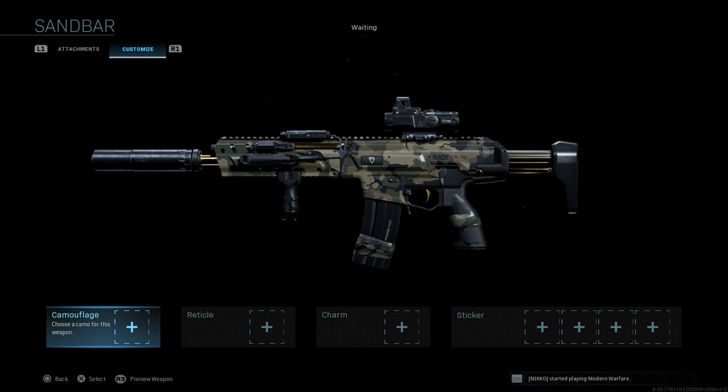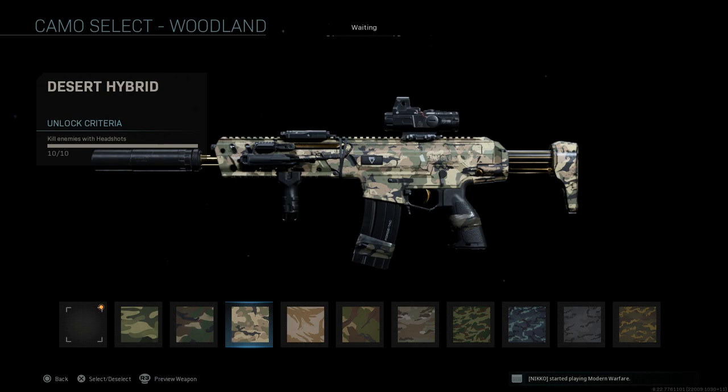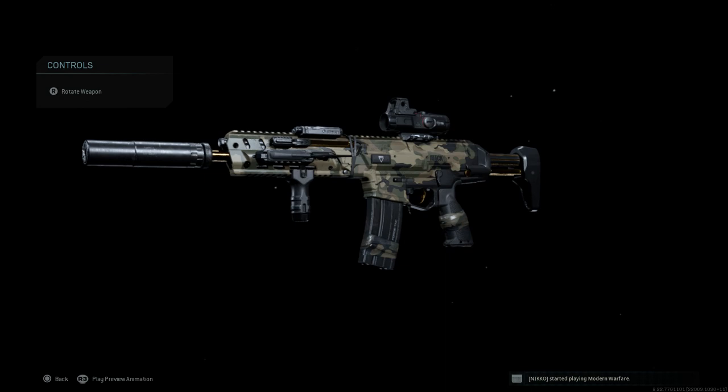If we were to put camouflage on the Union Black, you can see it's going to cover essentially the same portions that the camouflage covers on the Sandbar — really no changes there. They cover the exact same stuff, minus parts of the buttstock. But that's the Sandbar blueprint for the HK433, the Kilo 141.